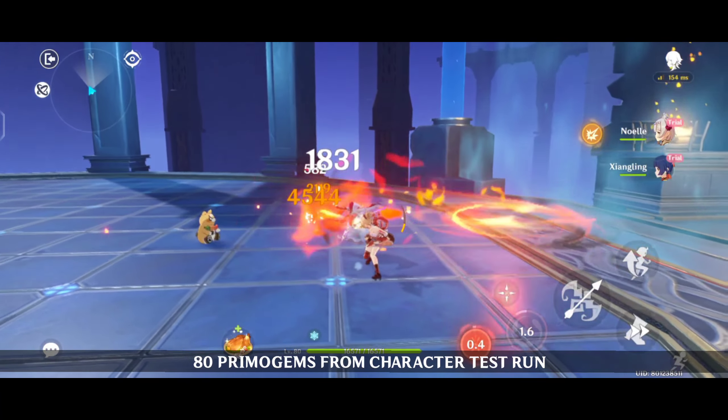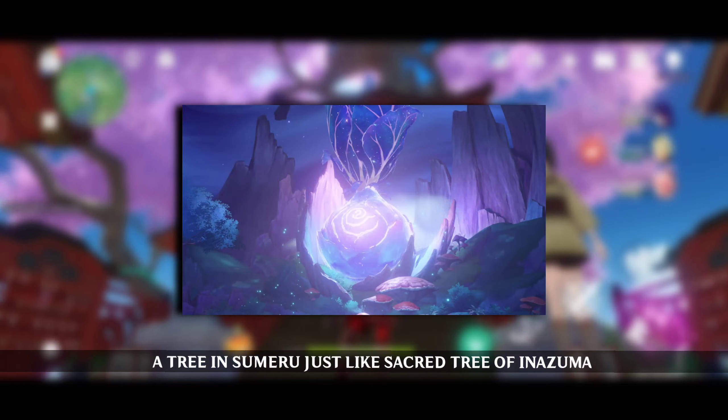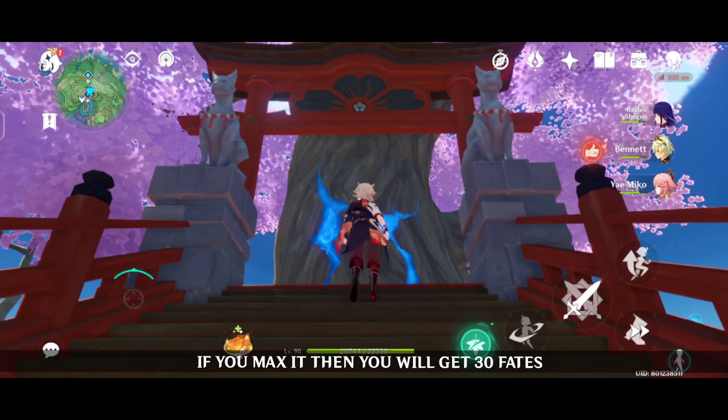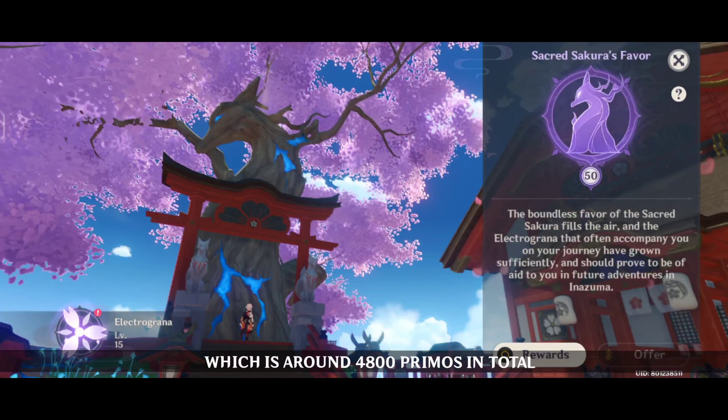80 Primogems from character test runs — there are 4 five-stars so 20 Primos each. There's also a tree in Sumeru, just like the Sacred Sakura tree of Inazuma. If you max it out you get 30 fates: 20 acquaint and 10 intertwined, which is around 4800 Primos in total.